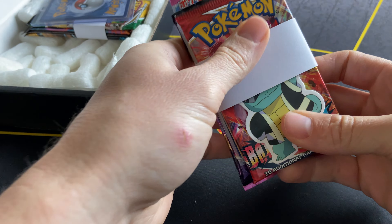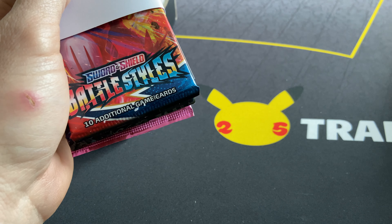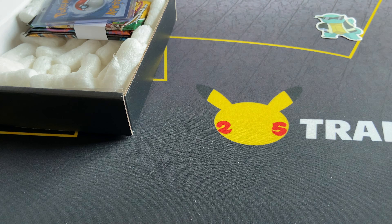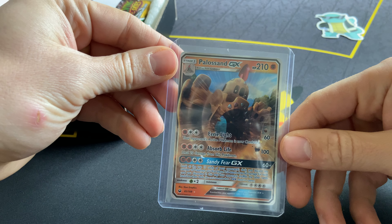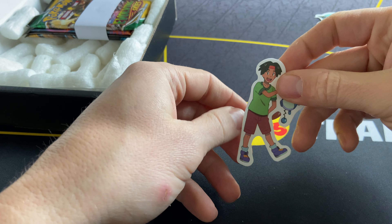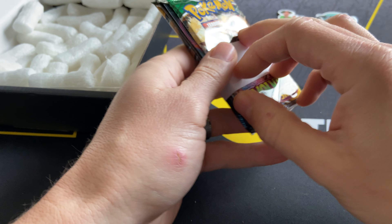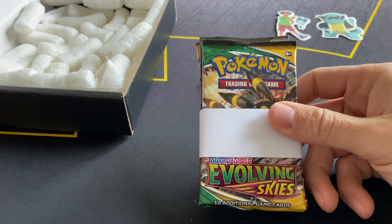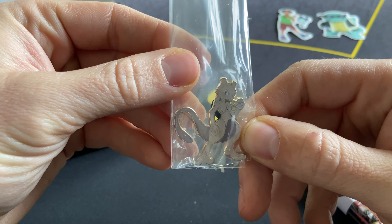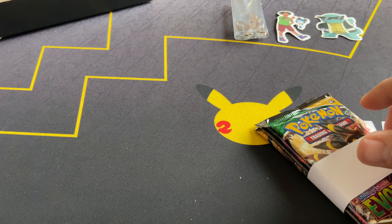We have a Squirtle Squad sticker. Last time we had a Charmander, and looks like we have some various booster packs here. We have a Palosan GX, and looks like we have a Tracy and Merrill sticker, and looks like we have another bundle of booster packs. We got a Mewtwo pin — that's awesome! Last time we had a Bunnelby. And that's it for the box.